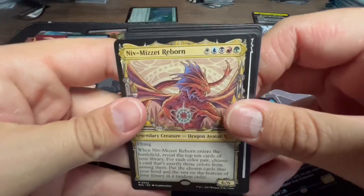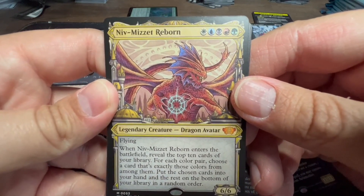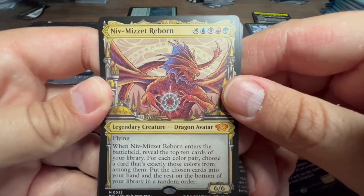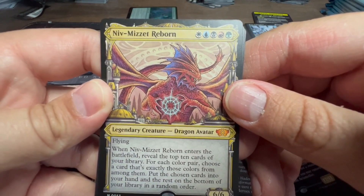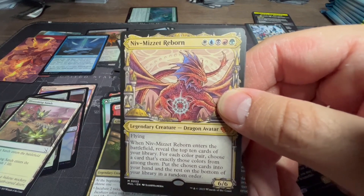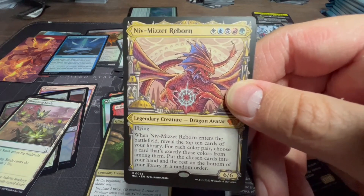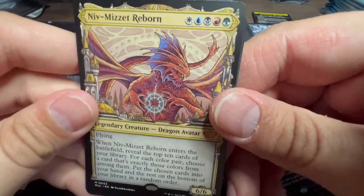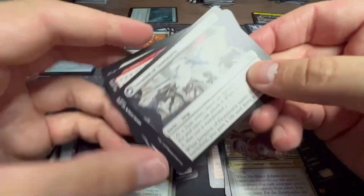Another card I pulled out of my pre-release kit: Niv-Mizzet Reborn — for Wubrg, a six-six flyer. When Niv-Mizzet Reborn enters the battlefield, reveal the top ten cards of your library; for each color pair, choose a card that's exactly those colors from among them, put the chosen cards into your hand and the rest on the bottom in any order. When this card came out in Ravnica Allegiance, I was kind of disappointed because I thought he was going to come back as a planeswalker, not a dragon avatar. But the art on this is fantastic.